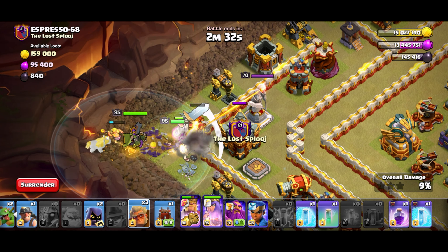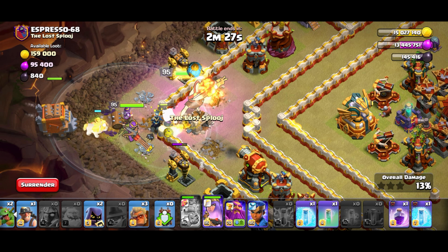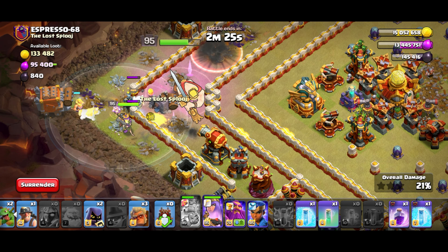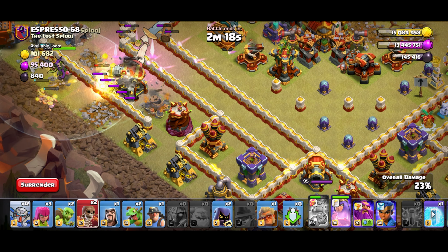There we go — king should come back to full health. Log launcher now. Let's use the king ability and create a good funnel for the queen. There we go — nice, we're going to be able to take out the ricochet cannon. Let's send in a couple druids. Nice wall break here.